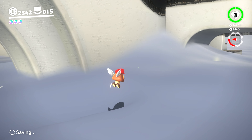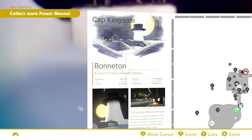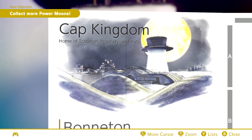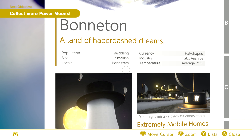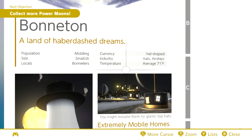So what can I do? There's so much to do in Cap Kingdom. First, actually, let's read the brochure because we haven't done that yet. Cap Kingdom: home of tradition, propriety, and hat. I've never heard of the word propriety before — so that's new. Bonneton: a land of haberdash dreams, population middling, size smallish, locals Bonnetors, currency hat shape, industry hats and airships, and temperature around 71 degrees.